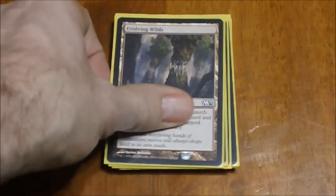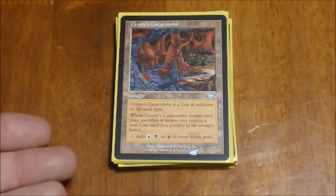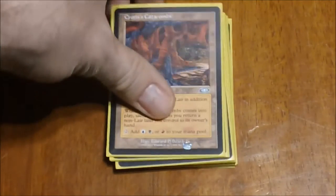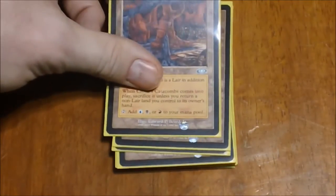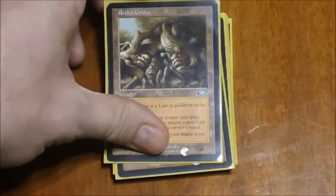Next we have a set of the Lair lands. These are really nice lands that tap for three colors — we have all five. The trade-off is that when they come into play you have to return a land you control to your hand, but they do come into play untapped unlike most lands. We have all five: Crosis's Catacombs, Treva's Ruins, Rith's Grove, Darigaaz's Caldera, and Dromar's Cavern.